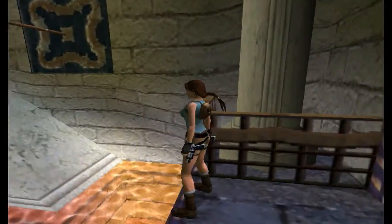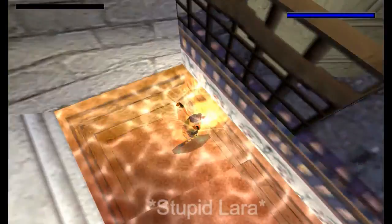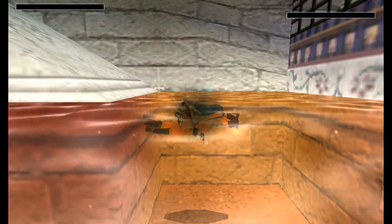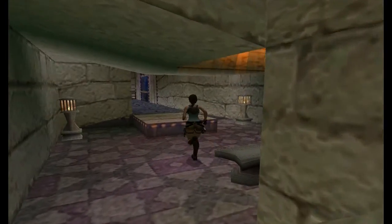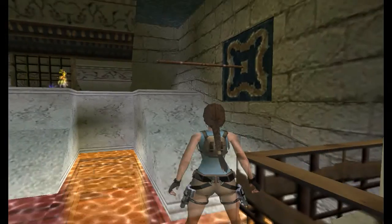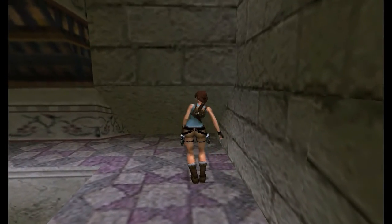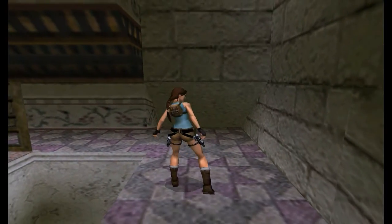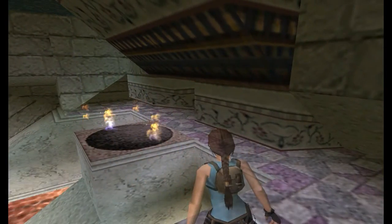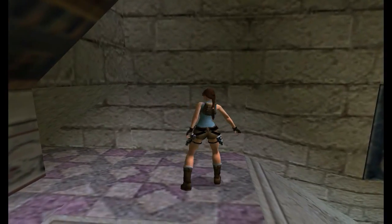Oh my goodness — that is the first time I have not grabbed that pole. I'm doing terribly today. Aiming for the pole which I can't believe I missed. Before we get to the button, I've just shot the grate that was there — there is a secret in there, and it is the second worst secret of the game. It's very temperamental, because you're supposed to hang from the ledge where the spikes are, but sometimes the spikes knock her off.